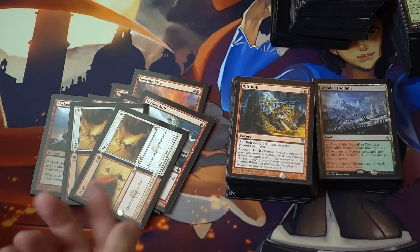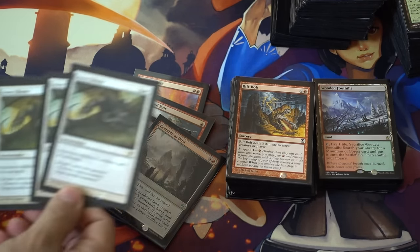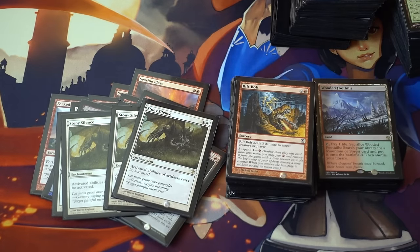Wear and Tear, Crumble to Dust, and Stony Silence. Again, you just operate on two lands — you don't need more than two. That's why the Shard Volley is actually very good. I don't want to play four of them because it's kind of awkward if you draw them in multiples, but as a one-of or two-of in your hand it's perfectly fine. If you do the math and you're trying to do three damage a card, you need to draw two lands and play seven cards.